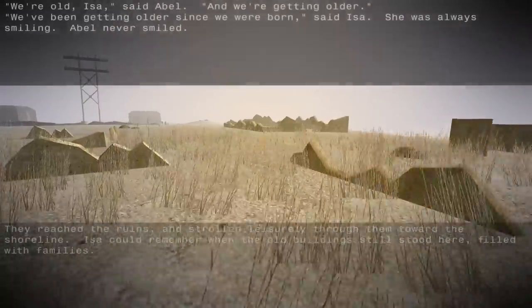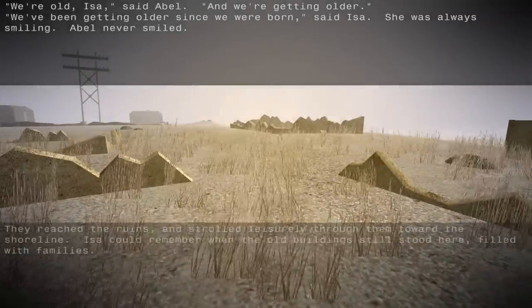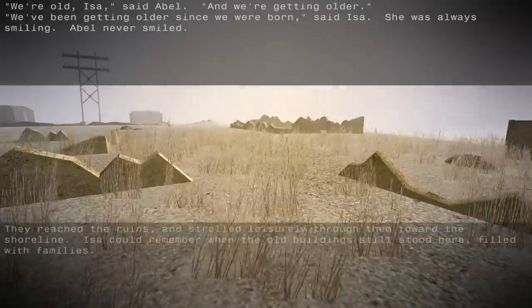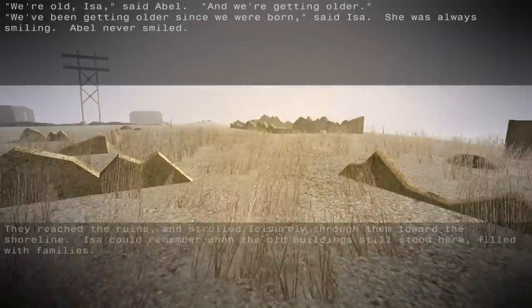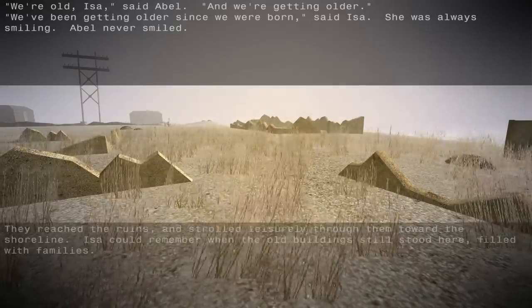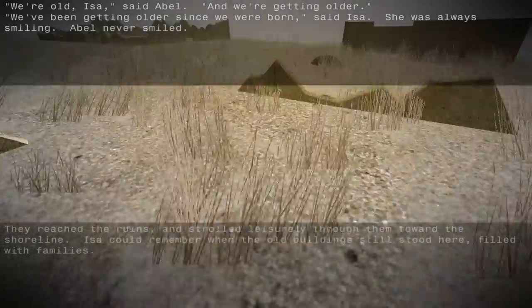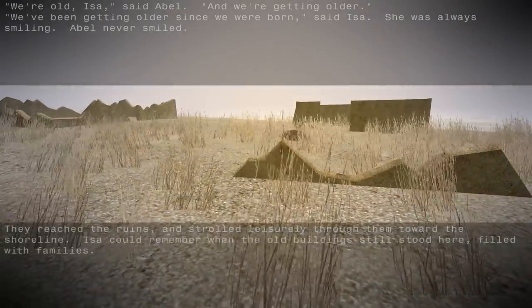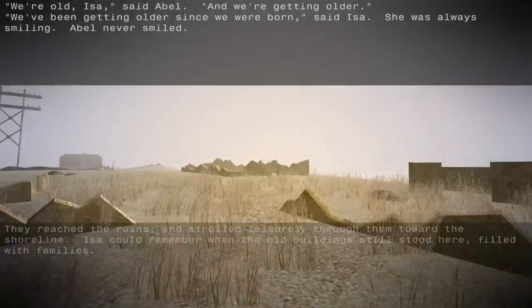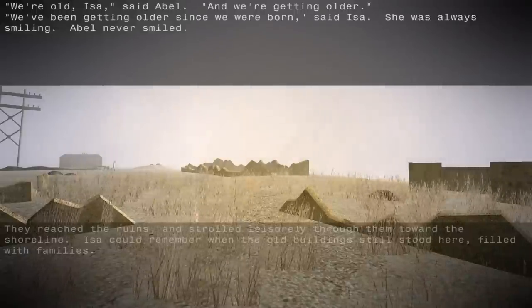It does throw a lot of text at you. I think the text on the bottom is your current thoughts, and the text on the top is, like, memories, I think. So let's read the bottom one first: they reached the ruins, and strolled leisurely through them, toward the shoreline. Issa could remember when the old buildings still stood here, filled with families. Yeah, so I think I'm playing as Issa. But the weird thing about it is that the bottom says 'they reached the ruins.' Shouldn't it be 'I reached the ruins'? I'm not quite sure.